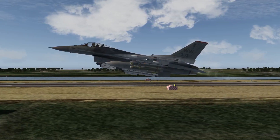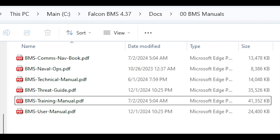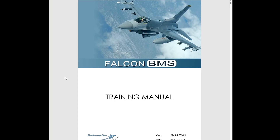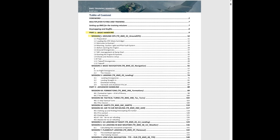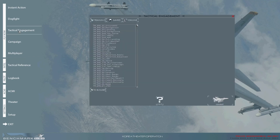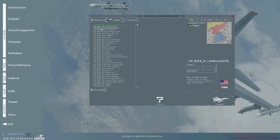Alright, let's get flying. Go back to your docs folder, into the 00 BMS manuals subfolder, and open the BMS training manual PDF. Start with part one — this section covers the first three training missions, and that's where I recommend you begin. Once you're ready, fire up BMS. From the main menu, go to Tactical Engagement and choose TR BMS 01 Ground Ops. This mission acts as a starting point for the first three training flights. You can fly them separately, but I suggest starting with this one to cover everything in sequence.